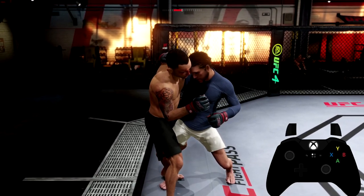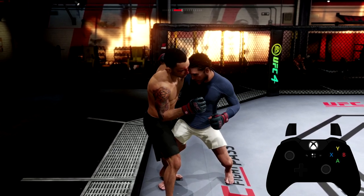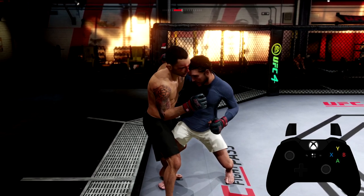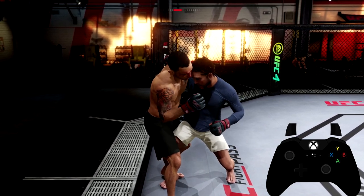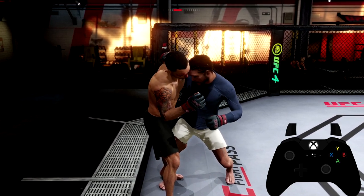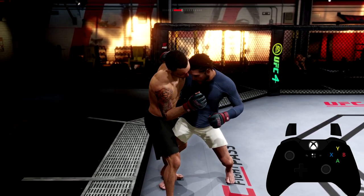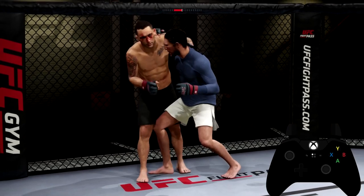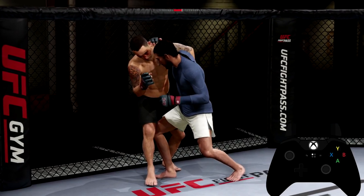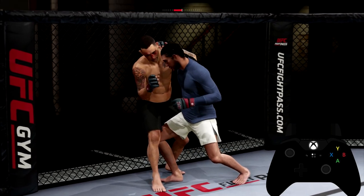Now this is the one that everyone's having a big problem dealing with, and I'm gonna help you guys out. If your opponent gets you here, there are two things they can do: they can obviously take you down, or they can try to take your back. A lot of these guys just take your back, drain your stamina, and rear naked choke you. But if you pay close attention, if your opponent flicks up to try to take your back, you need to match that same energy - do exactly what they do and flick up as well to deny it.